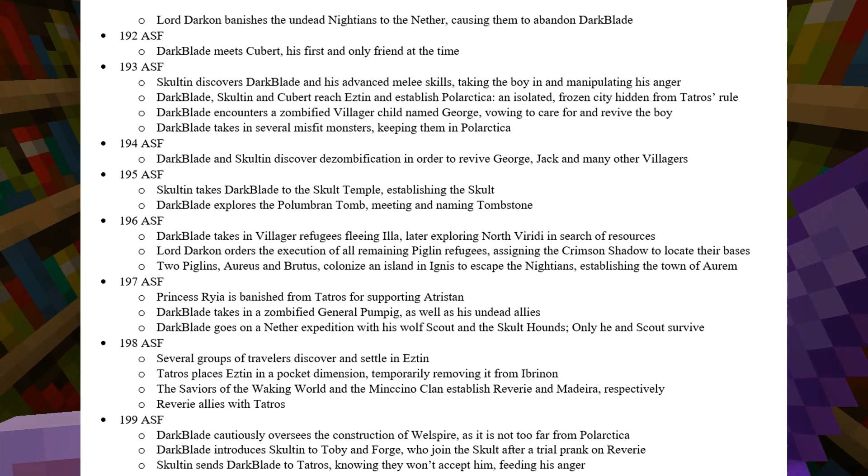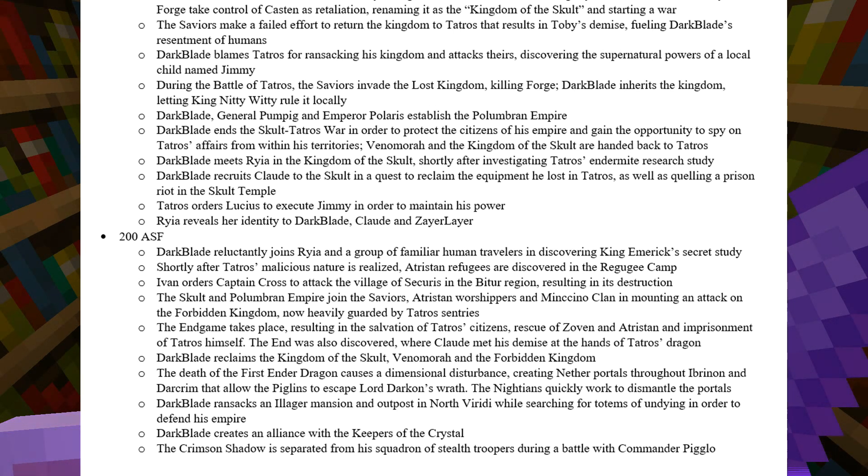Sculptan sends Darkblade to Tatros, knowing they won't accept him, feeding his anger. As a result, Darkblade kills a Tatros guard, followed by losing a duel with Lucius, the head guard of Tatros. Sculptan eagerly watches Darkblade and Tobian Forge take control of Kasten as retaliation, renaming it the Kingdom of the Sculpt and starting a war. The saviors make a failed effort to return the kingdom to Tatros, resulting in Tobian's demise, fueling Darkblade's resentment of humans. Darkblade blames Tatros for ransacking his kingdom and attacks theirs, discovering the supernatural powers of a local child named Jimmy. During the Battle of Tatros, the saviors invade the Lost Kingdom, which kills Forge. Darkblade inherits the kingdom, letting King Niddywitty rule it locally. Darkblade, General Pumpig, and Emperor Polaris then establish the Pelumbrian Empire with these new territories, ending the Sculpt-Tatros war to protect his citizens while gaining the opportunity to spy on Tatros from within his territories. Venomora and the Kingdom of the Sculpt are also handed back to Tatros for the time being.